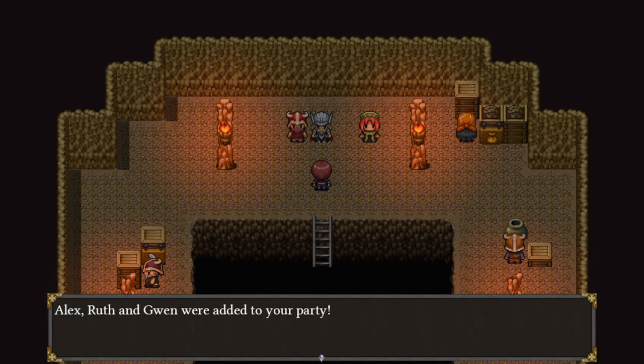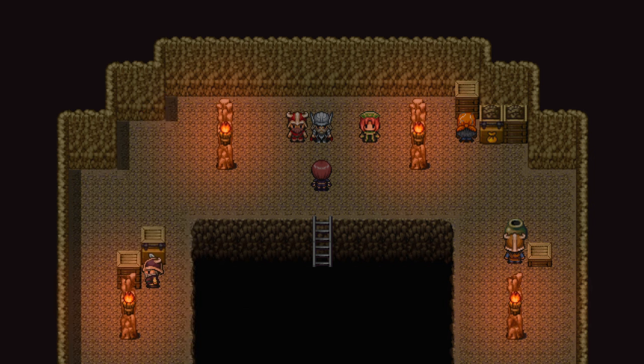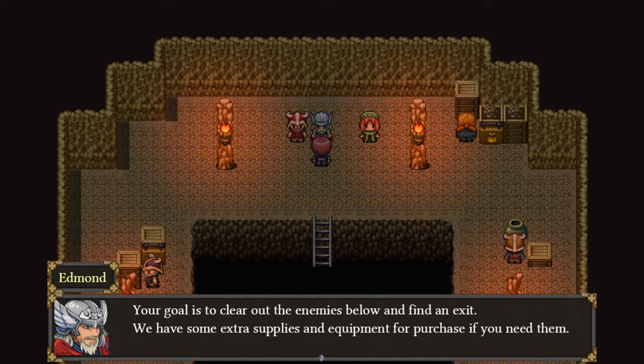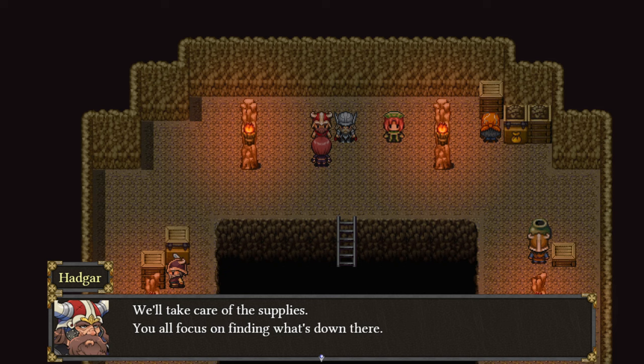Wait, I don't get to edit my party? Alex, Ruth, and Gwen were added. Okay — two physical fighters, one mage, one thief. Your goal is to clear out any obstacles below and find an exit. Good luck, and please try not to get yourselves killed. You're not going to turn out to be a traitor, are you? These guys who are in charge of the mission sometimes turn out to have their own agenda. We have some extra supplies and equipment for purchase if you need them. We'll take care of the supplies — you all focus on finding what's down there.